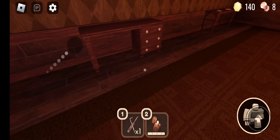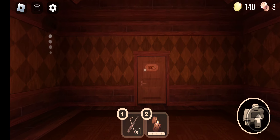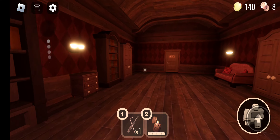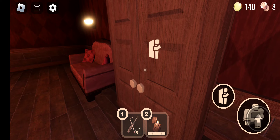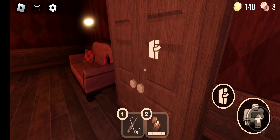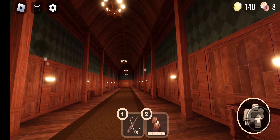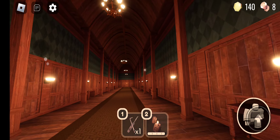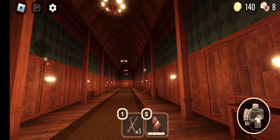Guys, finish this door - I just did the code. There's always some good things in here. Let me just use my luck. Okay, now we don't need the lighter because no dark room.